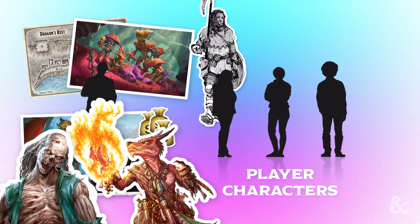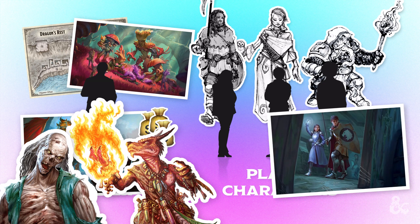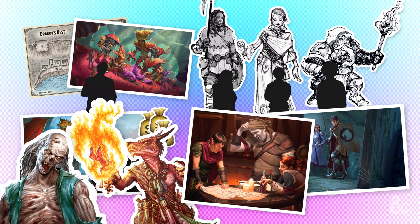The other players choose characters either of their own creation, or from ready-to-play character sheets, such as those included in the D&D starter set. Working together as an adventuring party, you'll explore the game's world and help shape the story by making choices along the way. Remember, the Dungeon Master and the players are on the same team. While the DM might control adversaries for the players to overcome, D&D isn't a game about winning or losing. It's all about the story you tell together.